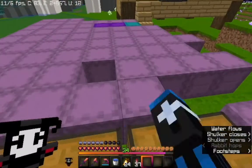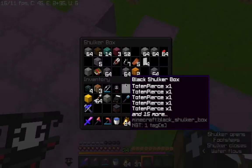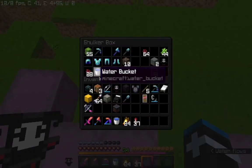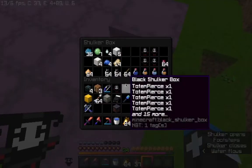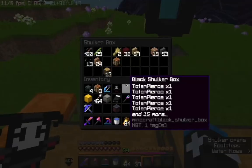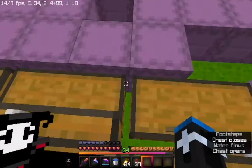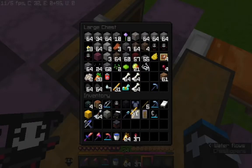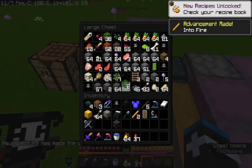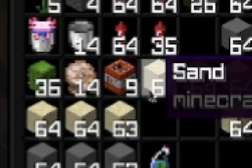Look at all these shulker boxes! Wow, that's OP. Holy gunpowder! These are just like extra gear — Jai has several totems. Oh my gosh, look at all these shulker boxes, there's just totems everywhere too. I need some blaze rods — I'm just going to take like two. I have never gotten blaze rods. There's just so much loot. I've never seen TNT with this texture pack — look at that, that's awesome!